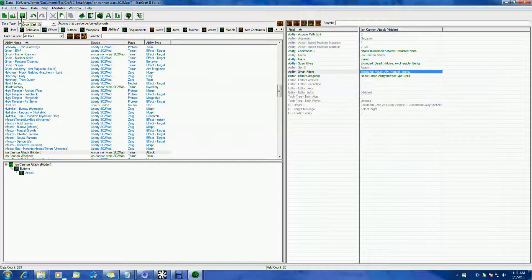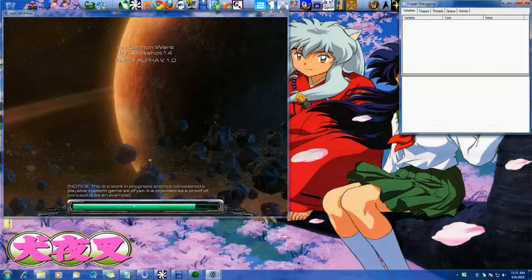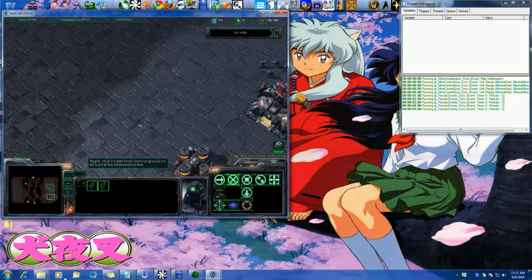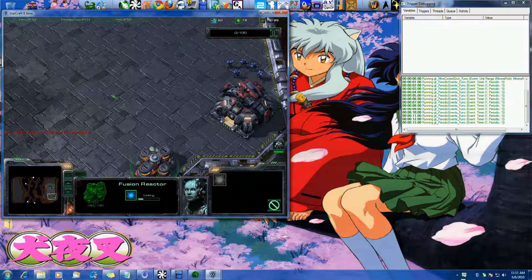Smart filters, I believe, is for the actual smart command. So if we exclude everything — player, ally, neutral, enemy — then hopefully it shouldn't allow me to try and target those. But the issue order, since it's a specific order using the attack order instead of a smart order — i.e., right-clicking on something — when you issue an order and right-click on something to attack it, that's a smart order. So hopefully maybe we can fix this without having to use a trigger. The less triggers you can do, the better, though there are some you still have to do for different things.